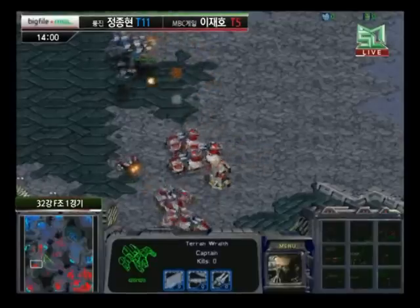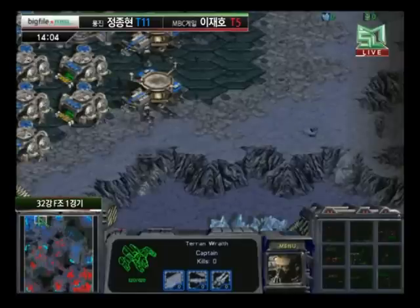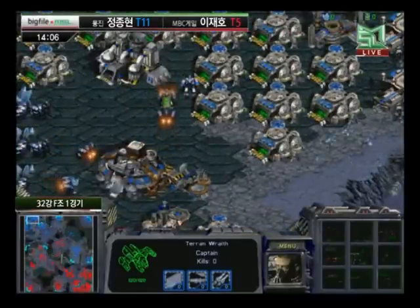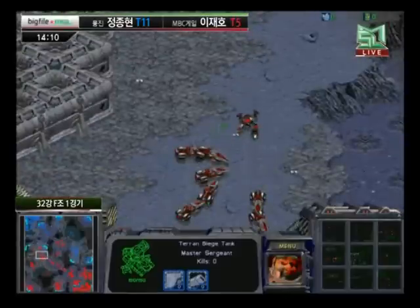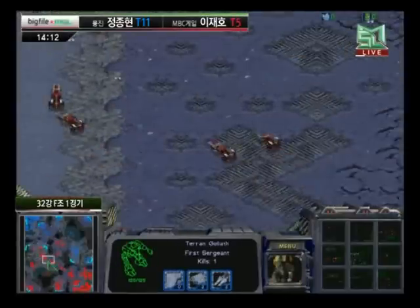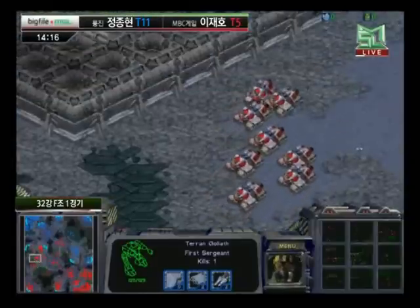A turret there to help defend, but even that turret is not going to do much — more turrets are not going to come up in time. So Light is going to be forced to finally get some Goliaths into the game with all those Wraiths out there. Scanning the star ports finally — I don't think he knew those were coming at all. Has some Goliaths out in the field as well, still Vulture heavy, and quite a few tanks as well.